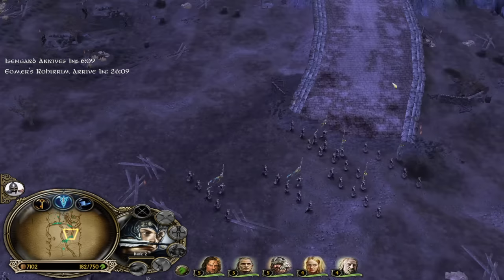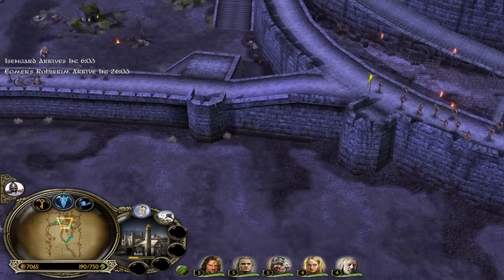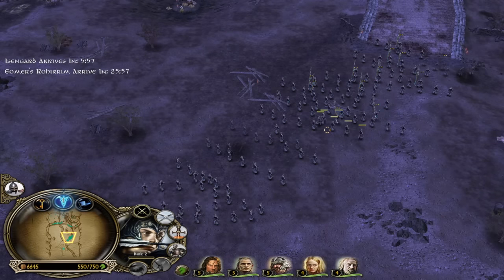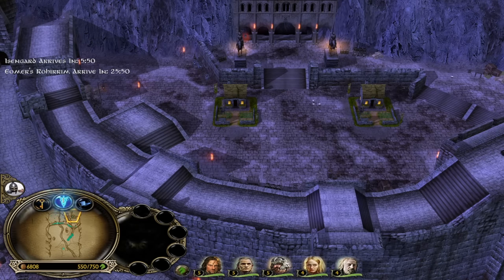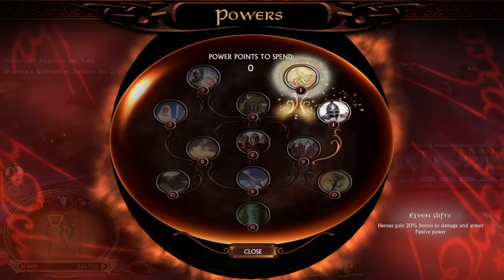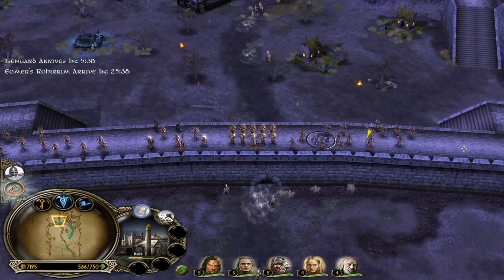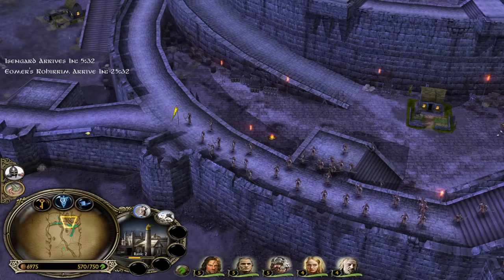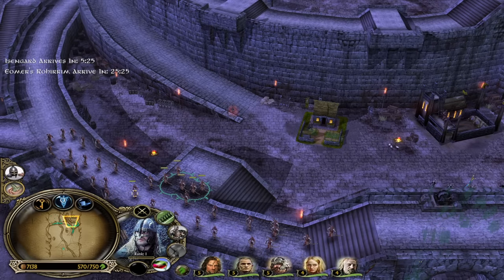Remember I said we cannot recruit Elves? That doesn't mean we can't get reinforcements — we still can't recruit additional Elves, but these are the only Elves we're going to have, so we should try to keep them alive for the entire mission. For that reason, we're going to place them at the roof, the last stage of Helm's Deep, so they can be the backup plan. Just like when everything falls — when we lose the Deeping Wall, when we lose the main gate — then we should have a plan B or plan C to withstand for 25 minutes to call on Eomer's army.